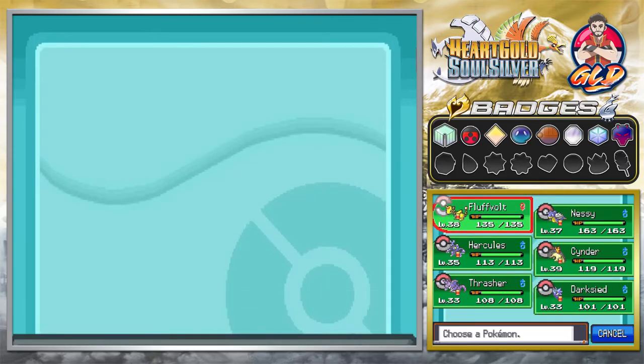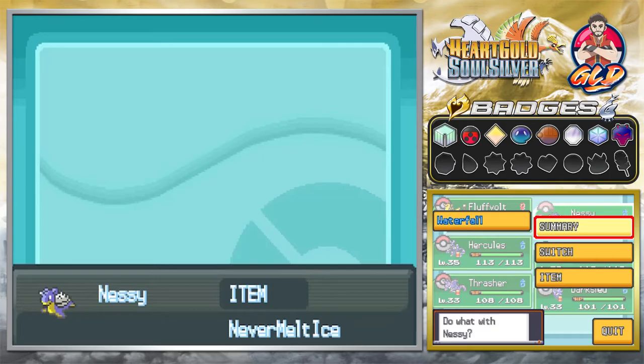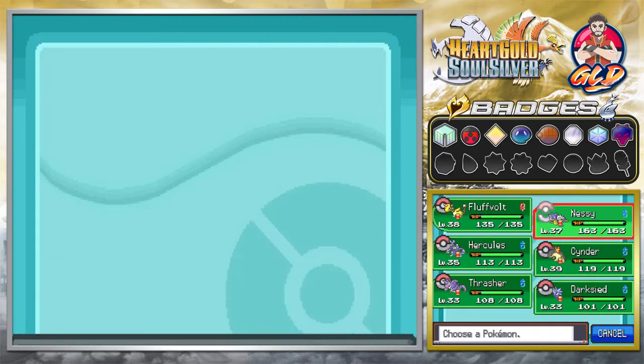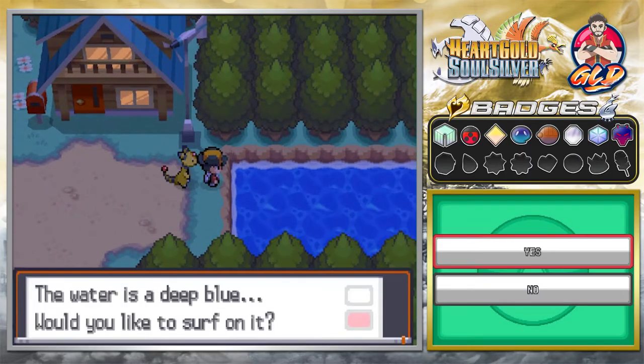Off screen I did switch out a few Pokemon - I switched out Togepi for Thrasher mainly because Thrasher can learn Surf, while Nessie can learn Waterfall. I am not trying to waste any valuable move slots for another HM move. Plus we're not gonna be flying anywhere. The other part is we gotta train Dark Side right here, so don't worry, all these Pokemon are gonna be changing up.